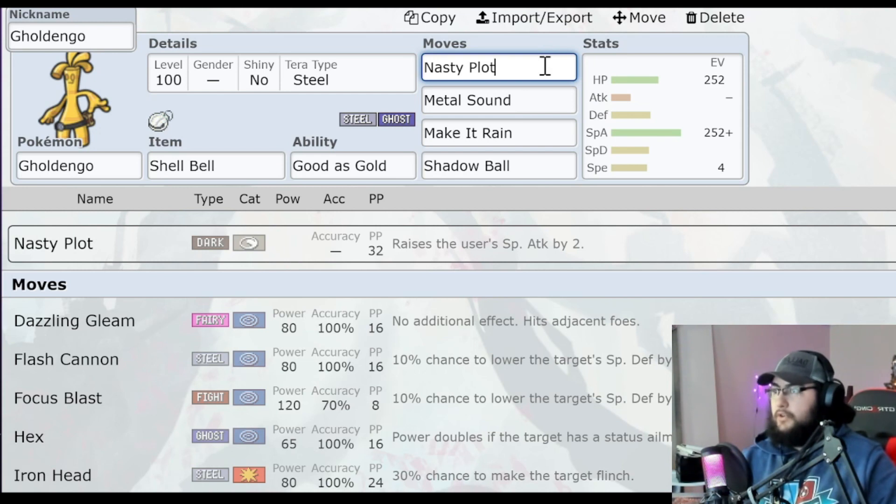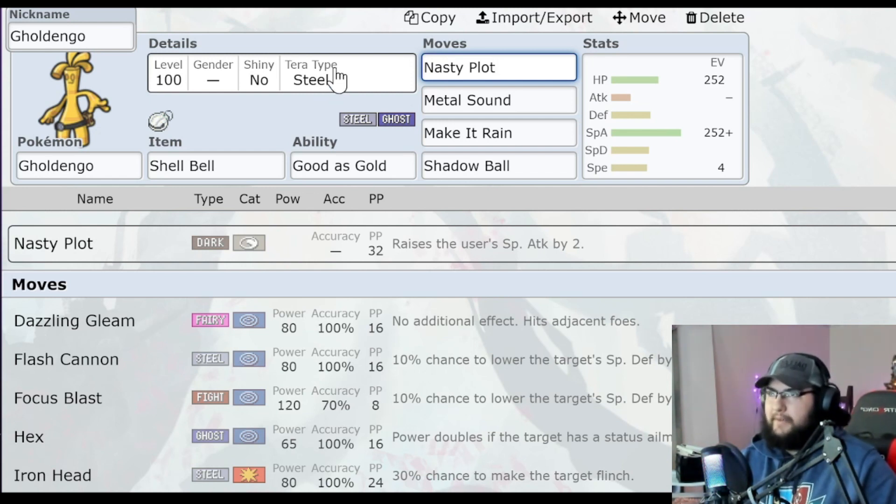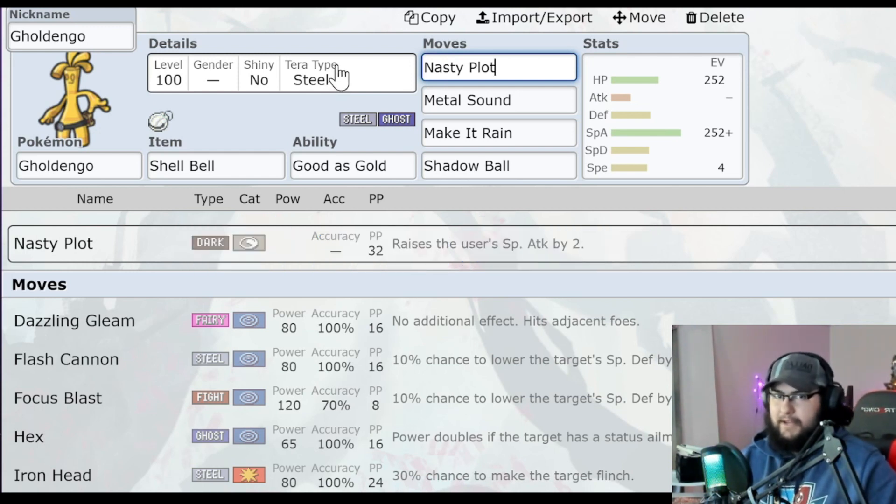Here we have Gholdengo, which probably a lot of you have now. I'm going to say this is the second least accessible just because of how much time it takes to get 99 Gimme Ghoul coins. The strategy is your classic Gholdengo strat — you use Nasty Plot, you use Metal Sound, and then Make It Rain, or maybe Shadow Ball to lower Special Defense once it Terastalizes. Just make sure it's Tera Steel so you can still get that Bug resistance and get double STAB on Make It Rain, which makes it absolutely broken.